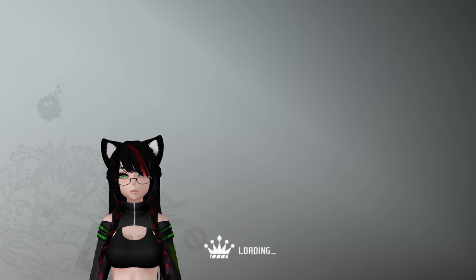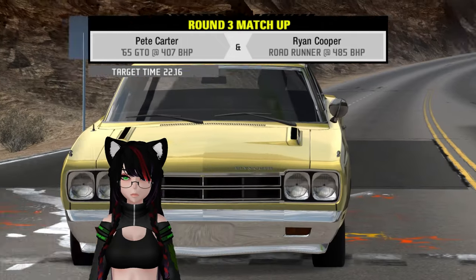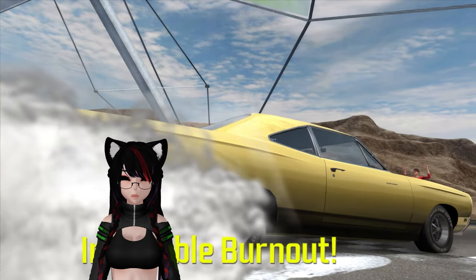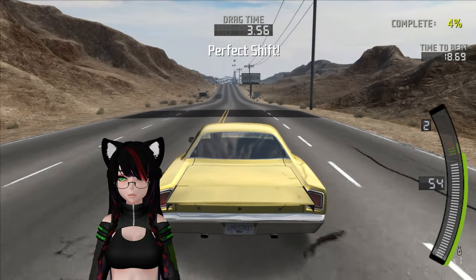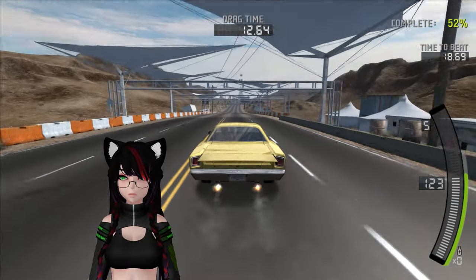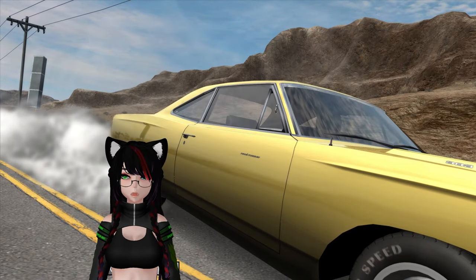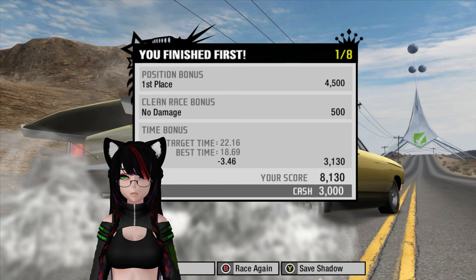I'm trying to actually shift correctly the whole time here. 18.69, nice. Good time, good time. We got a 20.18 at 85 miles per hour. I still don't understand how these people get such low times with such low speeds. I used nitrous on the downhill section — why not? 148 mph and I got the exact same time as the last pass — 18.69 identical. Another track record.